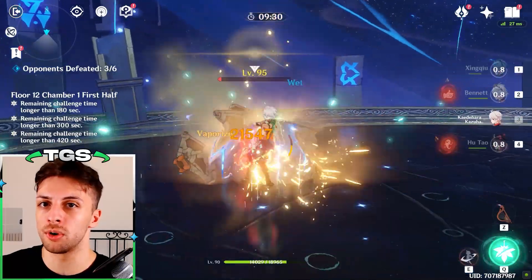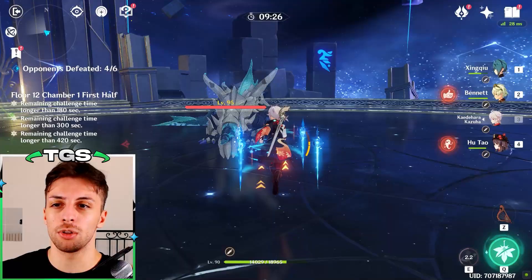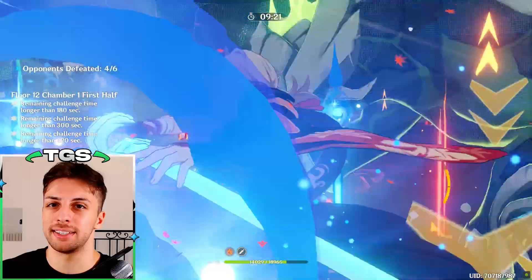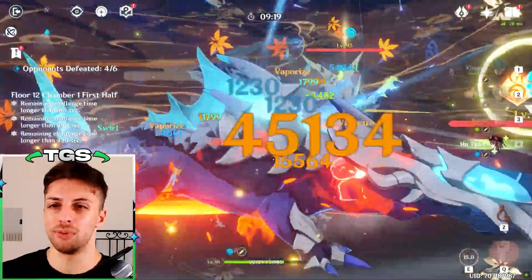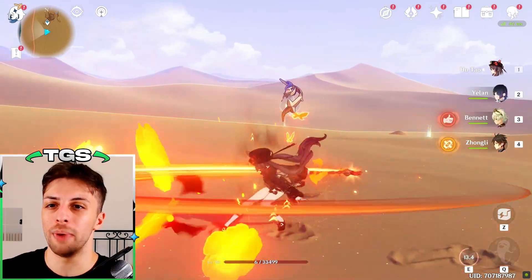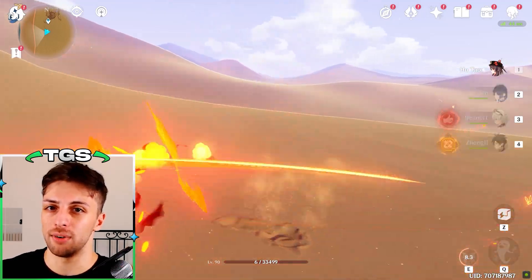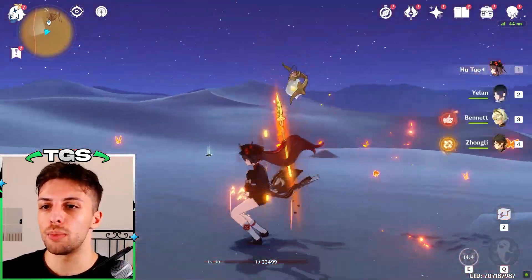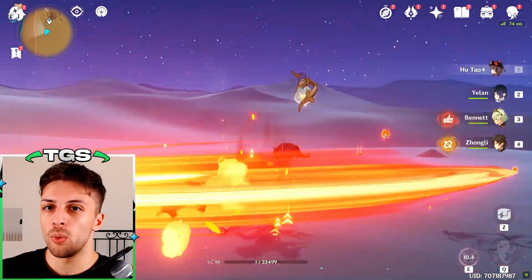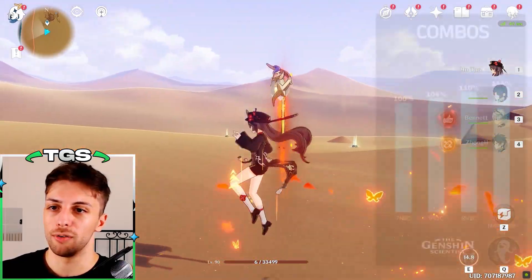Starting from the first thing you're always going to have to deal with: her combos. I still get a lot of questions about what's the best combo for Hu Tao, and the answer is it depends, like for most things in life. It would be accurate to say she has two main combos — one safer and one riskier — and both are kind of on the same level. The safe one is two normal attacks and a charge attack with a cancel combo, and the risky one is one normal attack and a charge attack with a cancel combo, all spammed.